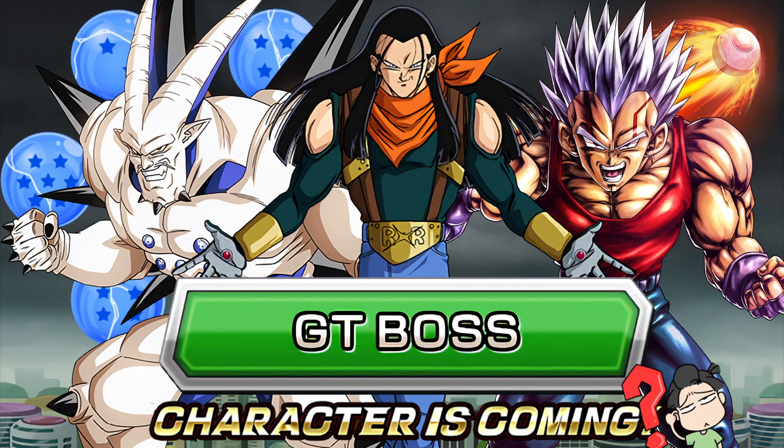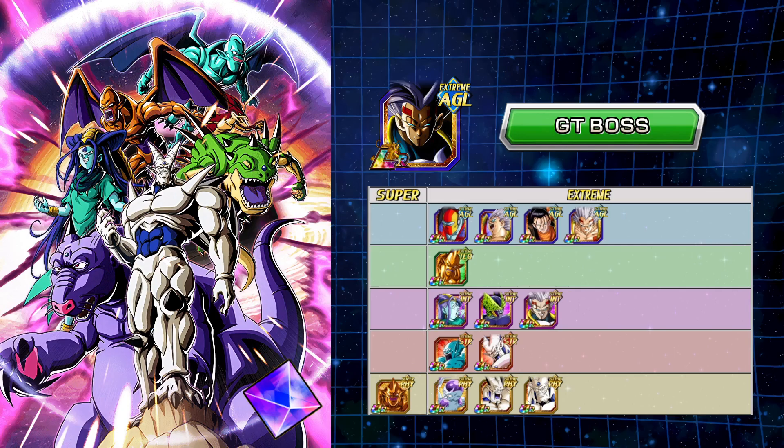The reason why I'm making this video is due to the fact we are getting a 130% LR free-to-play for this category. And I'm thinking, are they going to expand this? Because let's take a look at this new unit, the Shadow Dragon's Army, which the art is incredible — cheers to whoever designed it. It's a free-to-play from Battlefield Gems. Don't know if it's going to be coming to the global version of the game; it seems like it might be just JP, but we'll see. But either way, you can look at the GT Boss category.